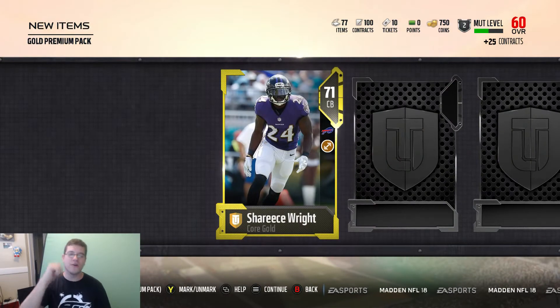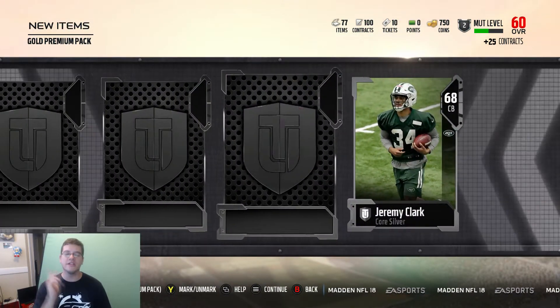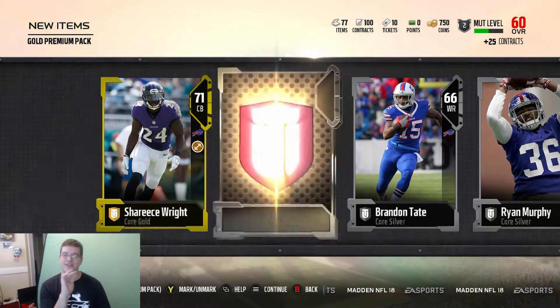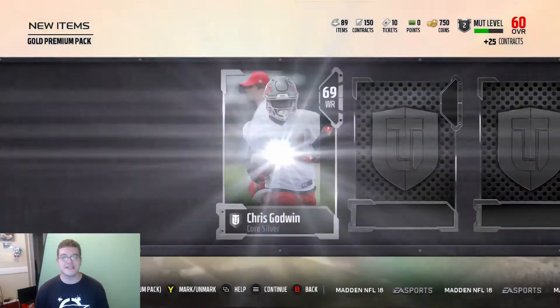Our first one up is a 71 overall Sharice Wright for the Buffalo Bills. We get a Jeremy Clark, 68 overall silver. Derek Rivers. We get a Ryan Murphy. Brandon Tate. And this last one's a gold — it is an Amir Abdullah, 77 overall running back. At least we know what the elite flash is going to look like now, so we already know what to get excited for.